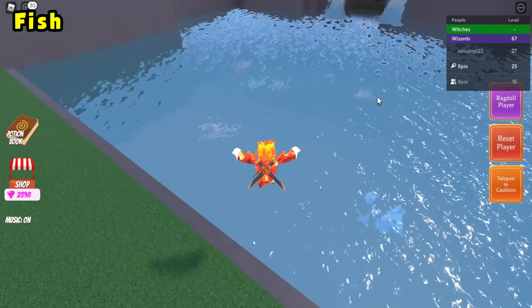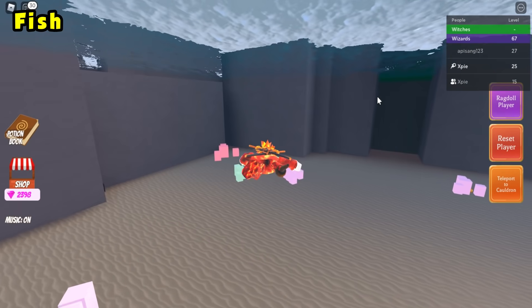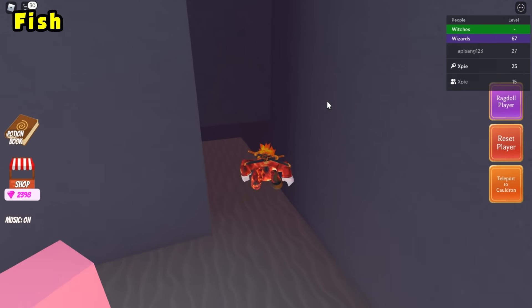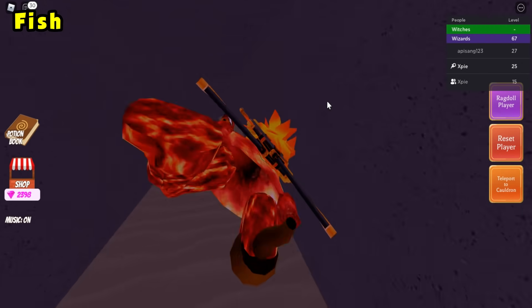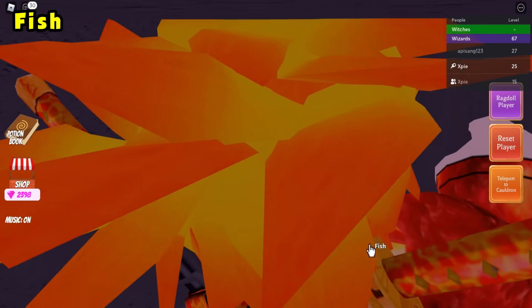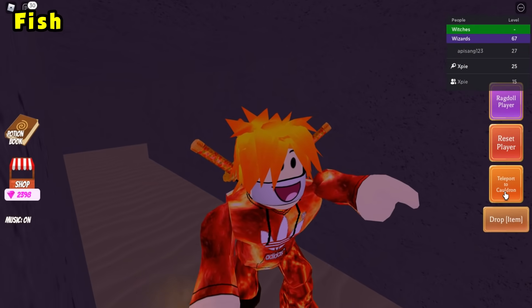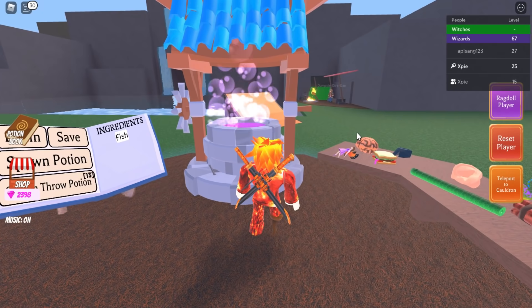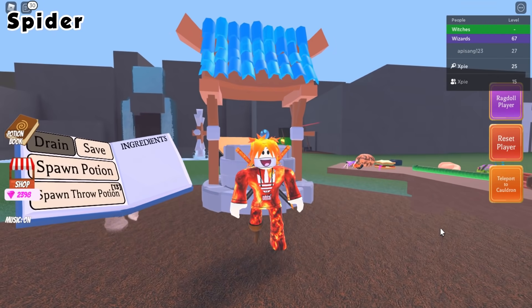For the fish ingredient, head into the water and swim to the bottom left corner. There's a little hole — swim inside and go to the very end to get the fish ingredient. Teleport back to your cauldron and drop it in.